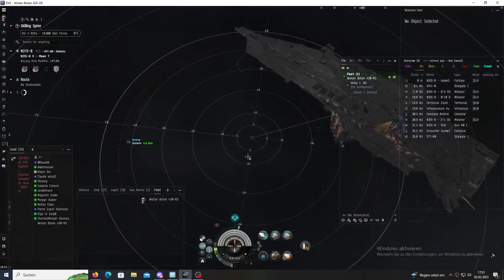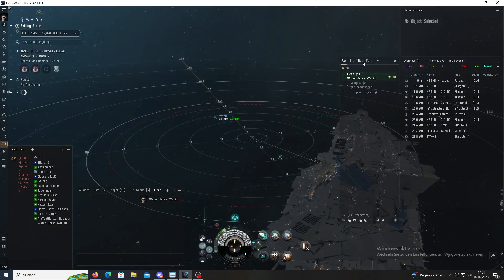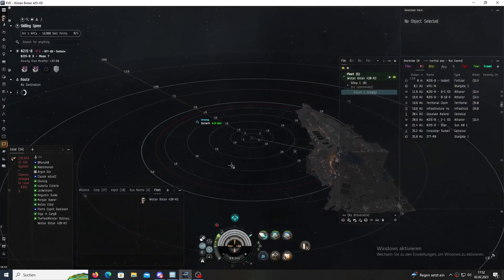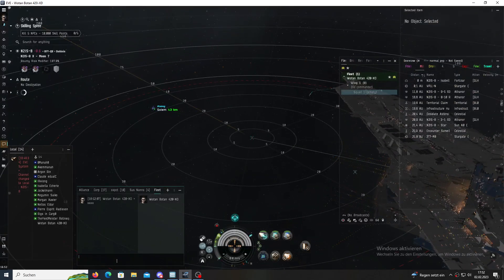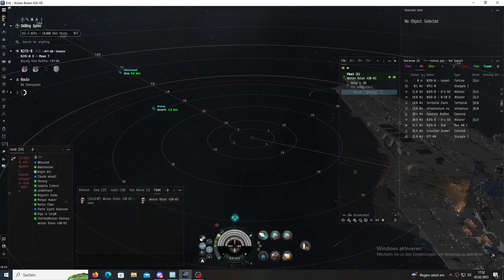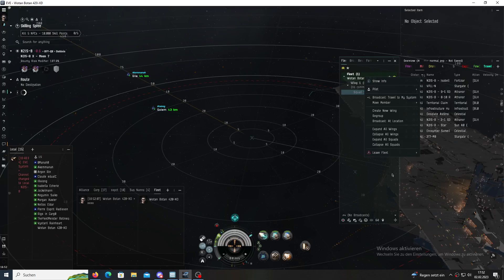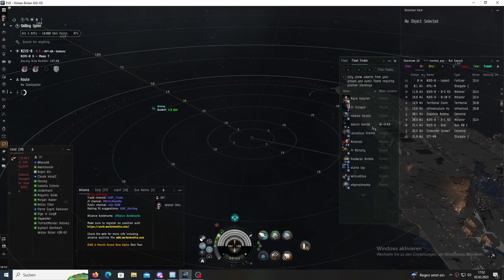One important command I usually give at the start of roams is to add each other to watchlist. If the fleet is full, you can right click on squad 1 and add squad members to watchlist. You also do that with the FC. Sometimes I'm also putting axes up. When I'm flying an interceptor you can also add me to watchlist.